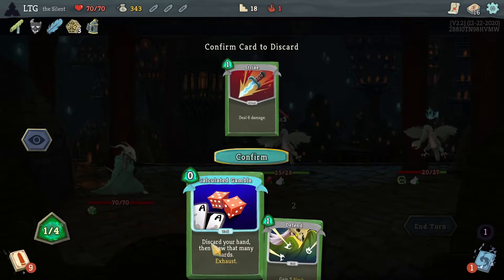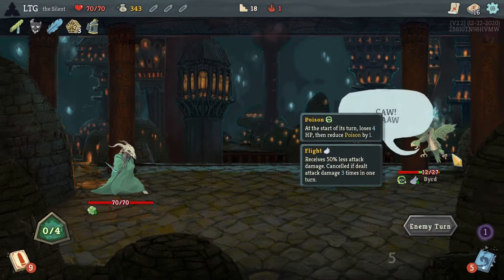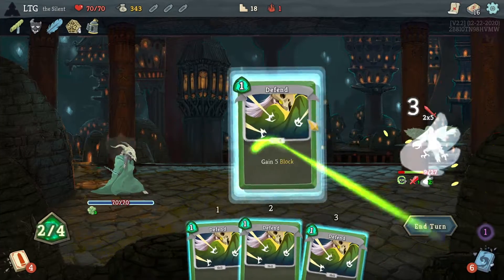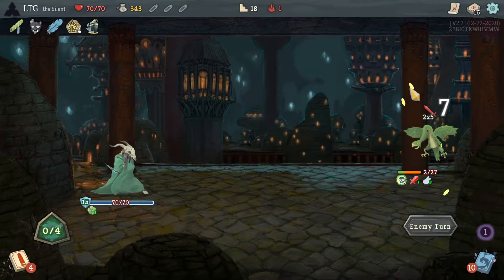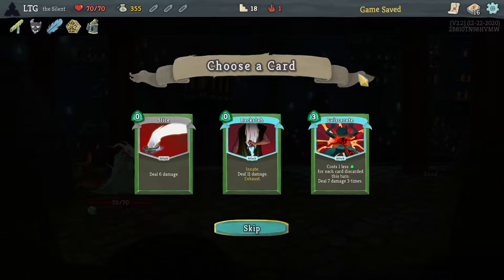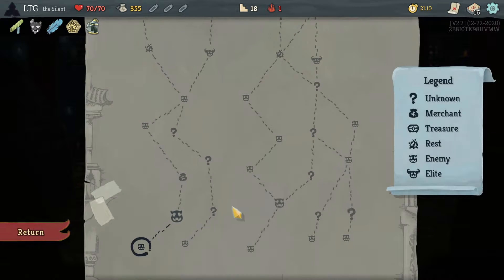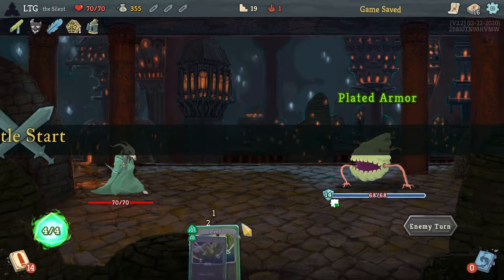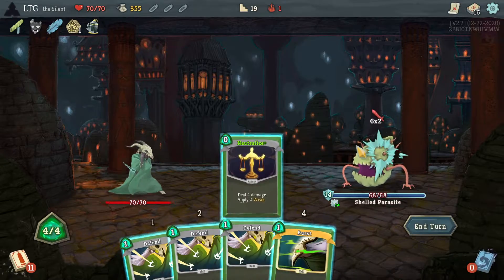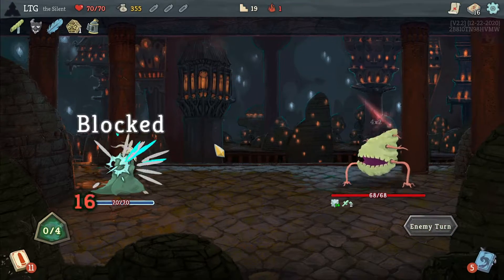One bird is pretty dead there - no, not that one. Any card but that one. This bird's pretty dead too - no he's not. Poison feels like cheating almost. It's way too strong. Getting that burst upgraded would be really good - there's no reason not to.